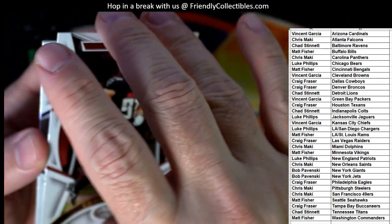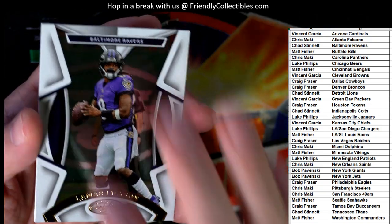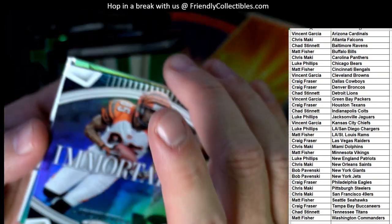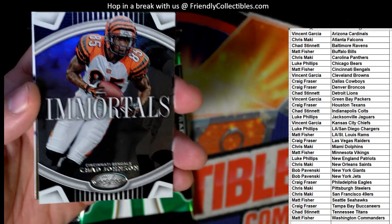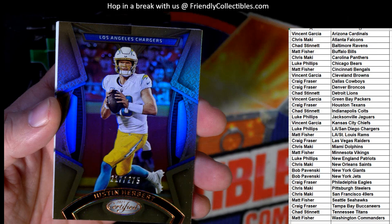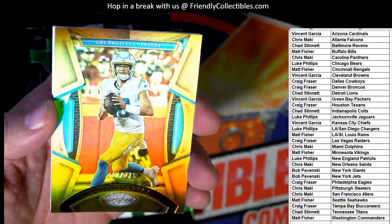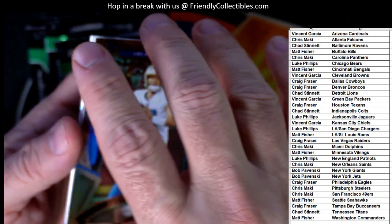Zach Ertz for the Arizona Cardinals. We got a Falcons Grady Jarrett. The Ravens Lamar Jackson. And then a Baker Mayfield for the Tampa Bay Bucs. Maybe the auto will be in this pack — let's see. We got an Immortals right here — Ocho Cinco! Chad Johnson, he is one funny dude, the Immortals. And that one goes to Matt F. Here's a nice one right here — Chargers, wow, Justin Herbert, 217 of 275 for the Chargers. Luke P coming out to you.